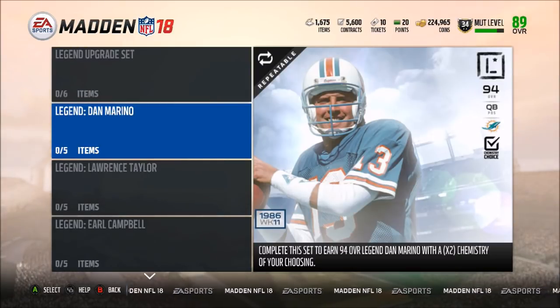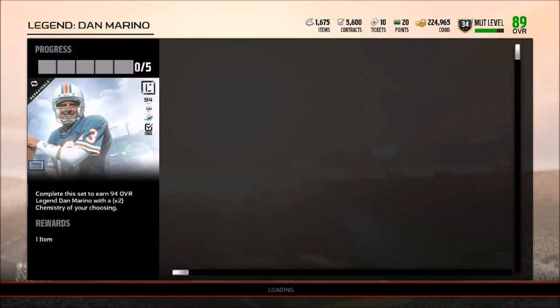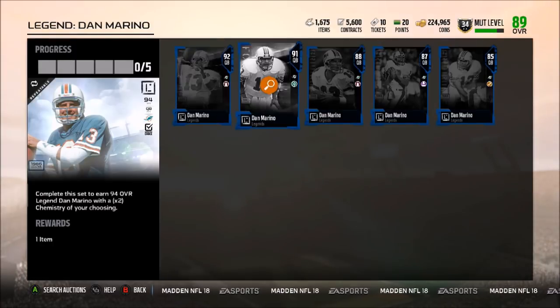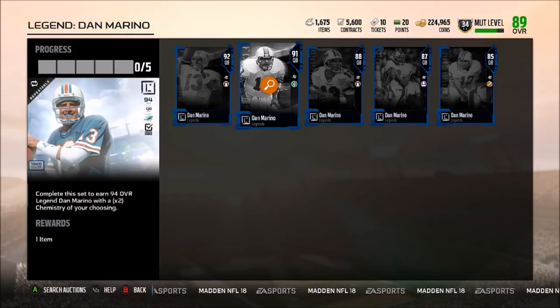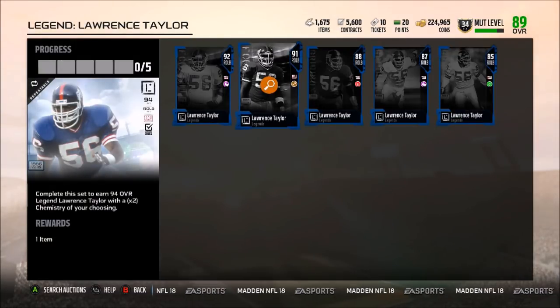What's going on guys, it's Zergs.com today with another YouTube video. Today we have the new legends Dan Marino and also Lawrence Taylor — definitely some pretty good legends. Let's see if the 91 overall is up from the set just yet. We can double check to see if we can get a peek at their stats, but unfortunately they are not up yet. We have the 94 Dan Marino and the 94 Lawrence Taylor.